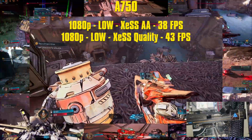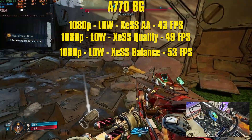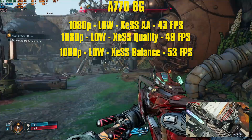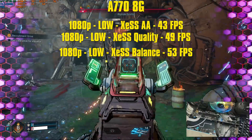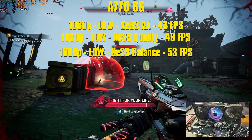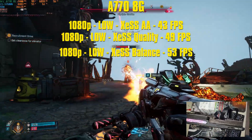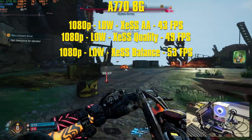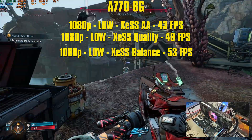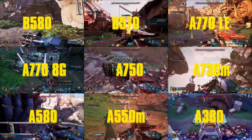Next, the A770 8GB OC variant — an overclocked card, so expect a bit more performance. Testing at 1080p low settings with XCSS AA, quality, and balance: we get 43fps for native, 49fps for XCSS quality, and 53fps for XCSS balance. GPU is pegged at 99% across all settings, using 7.2 to 7.3GB of VRAM out of 8. CPU is in the mid-40s, using just over 16GB of RAM. For a stutter simulator, I barely encountered any stuttering — just barely here and there.